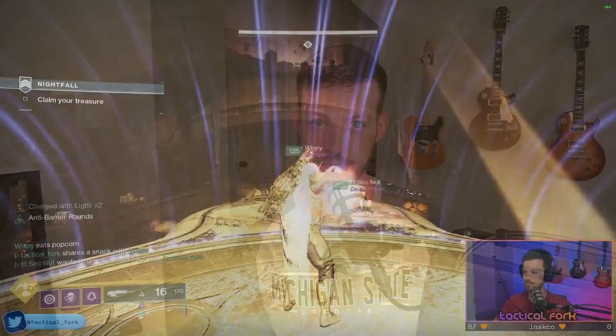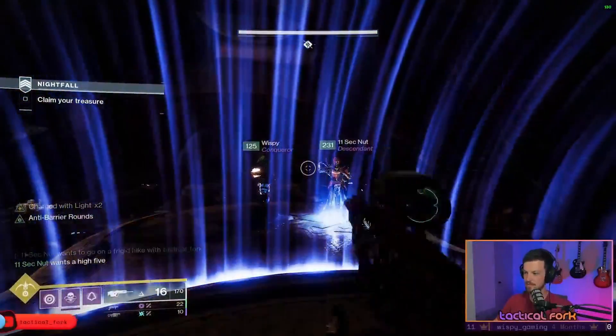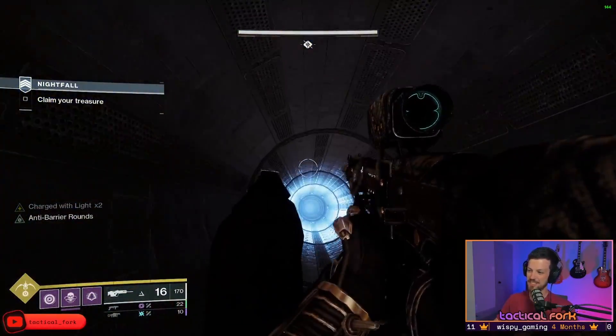So what we're going to look at first is how things should go. And then, because it was perfectly planned out, I'll show you an example back from Season 13 of what the boss room looks like if you do not immediately melt the Warden's Servitor. There is a lot going on in this strike, and really the greatest challenge is the outdoor area just before you get to this room.